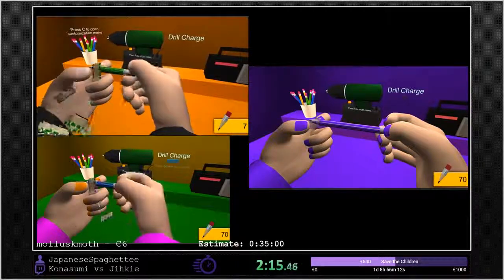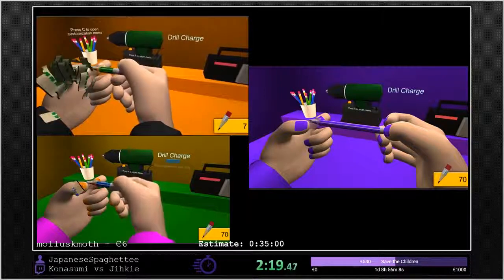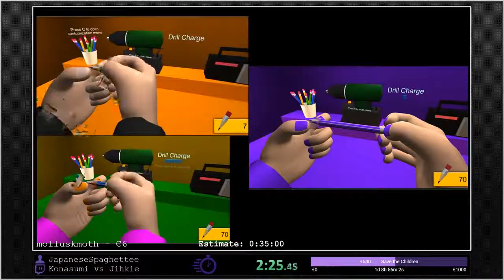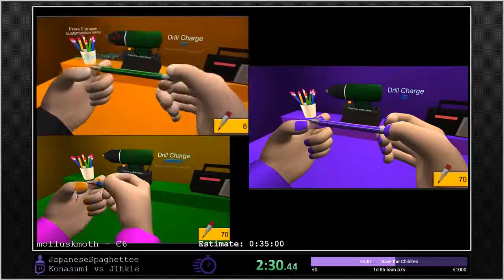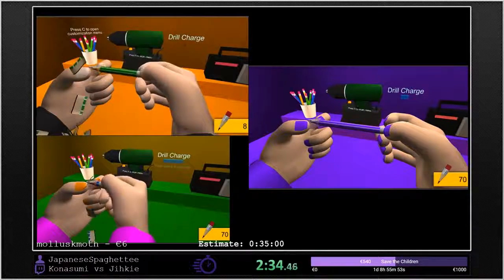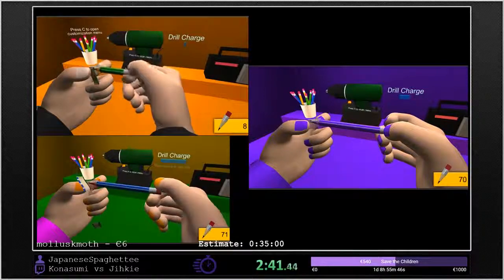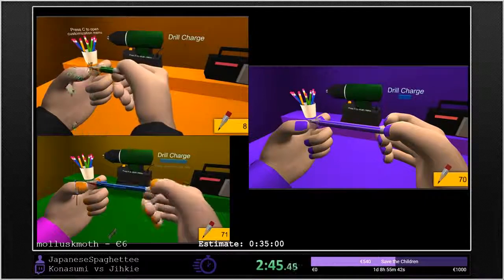So I guess this has been it for the 69 pencil showcase. We're going to see the 10 pencil NG+ any percent — he's doing the 10 pencil any percent New Game Plus. And after that, we're going to see the next run: The Legend of Zelda: Link's Awakening, reverse boss order 100%, performed by Oh Mike.